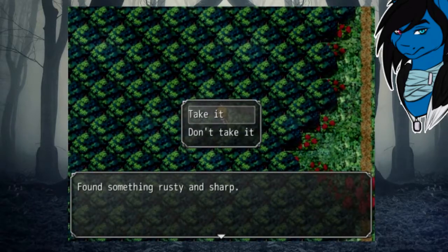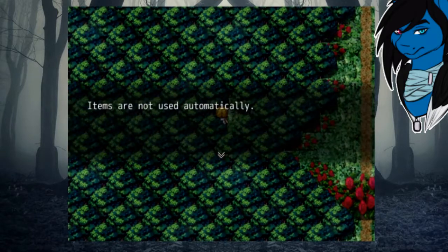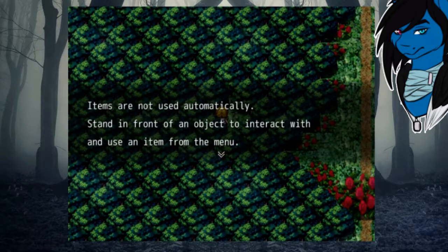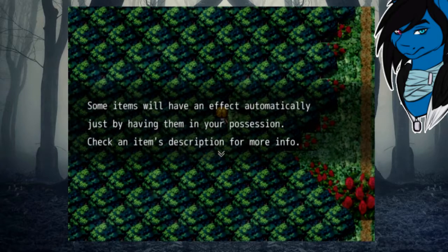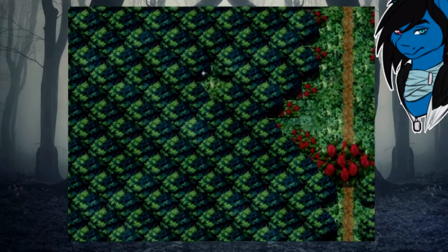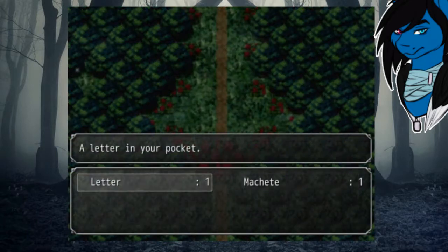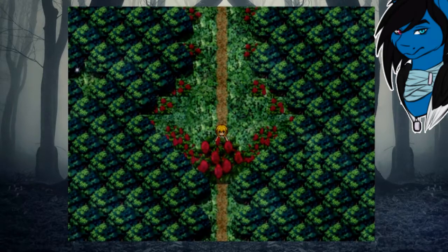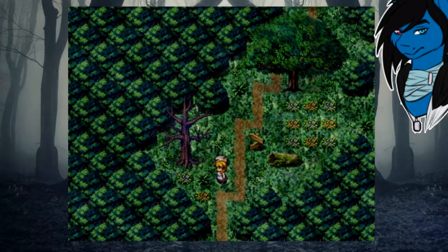A flower path is in my way. What's that over there — oh, I can get it! Found something rusty and sharp — take it. Sure, why not. Got a machete! What's a machete doing out here randomly? Items are not used automatically — stand in front of an object to interact with it. Got it, nailed it. Machete — cut roses — can't even make a dent. Why can't I make a dent in a rose patch with a machete?! Oh, the cat's gone. Dang it.